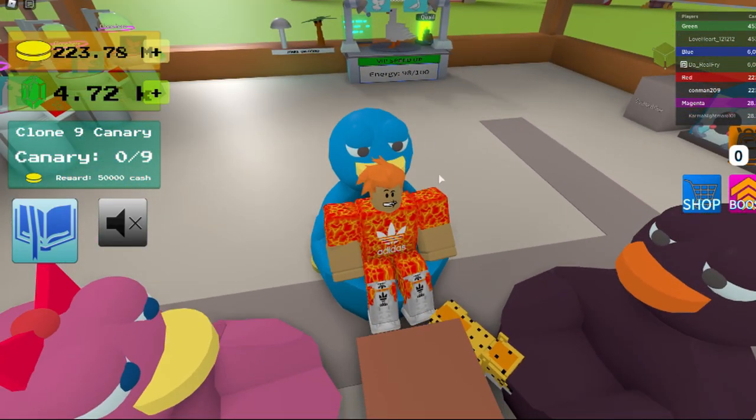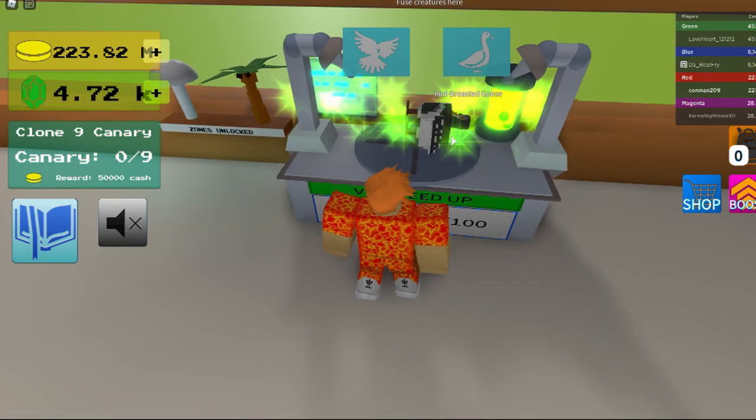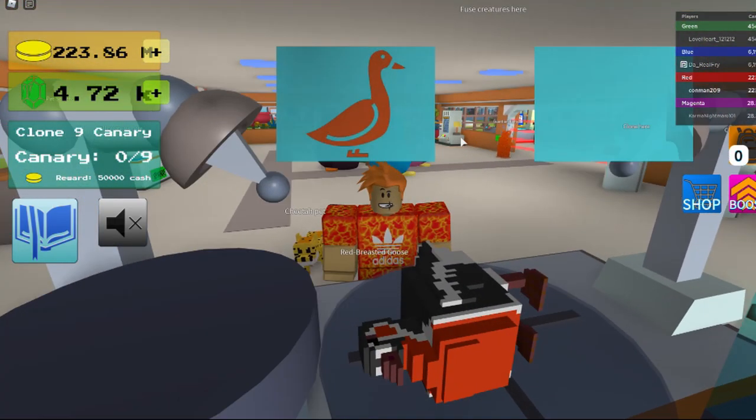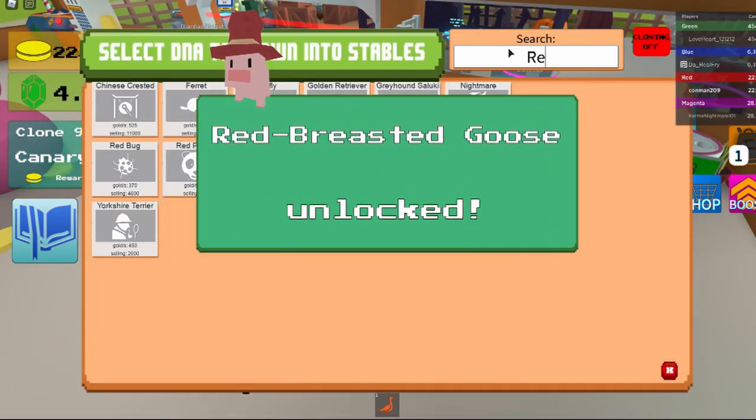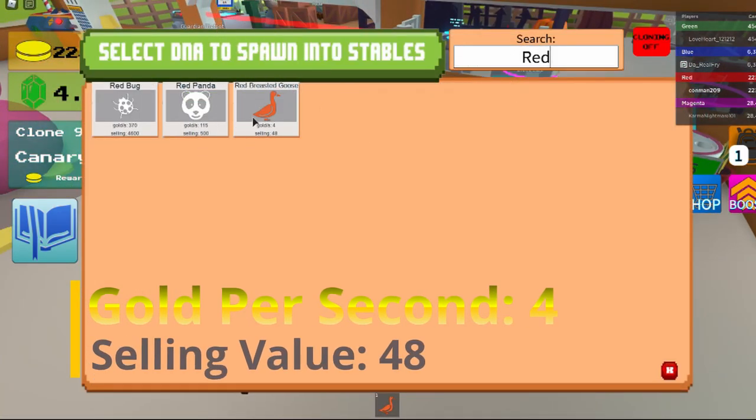And that's how you get it — that's how it looks. It gives you four gold per second and a selling value of 48.